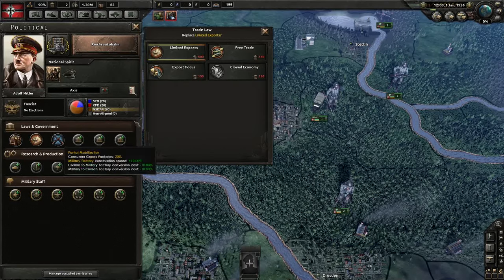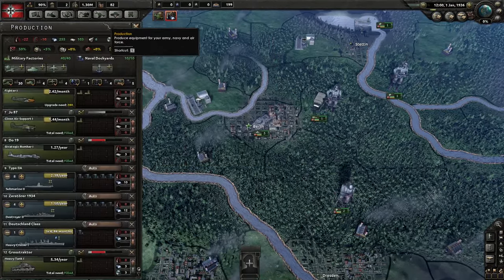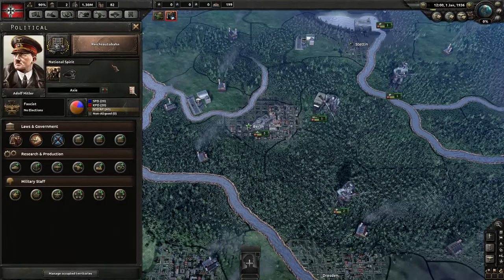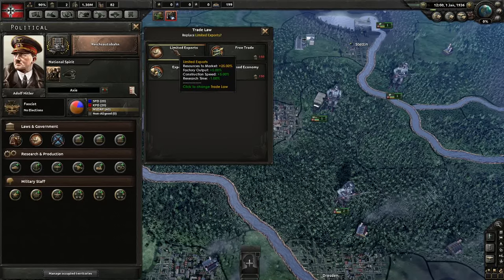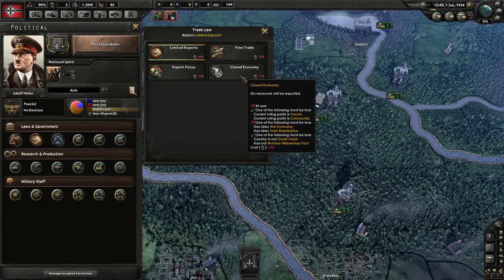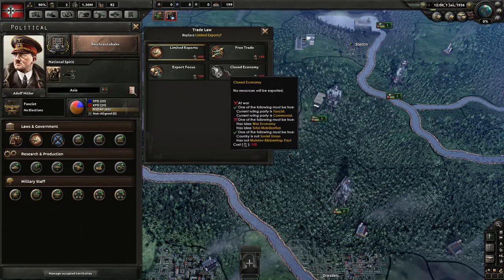The second thing you can change is your trade laws. Currently we're on limited exports, which means 25% of our strategic resources — such as tungsten, aluminum, and steel — are currently unavailable to us because they're being traded on the open market. In return, we get increased factory output, construction time, and research time. Free trade is the most liberal of these laws, which will greatly reduce the amount of resources you have to work with, but also give you the largest bonuses. And closed economy means anything within your borders will be usable only by you, but you won't get any of the benefits of having a market economy.